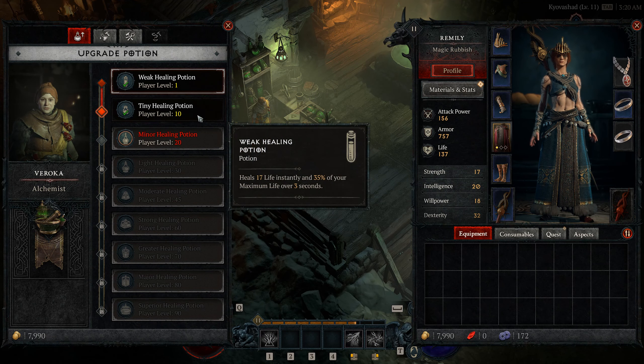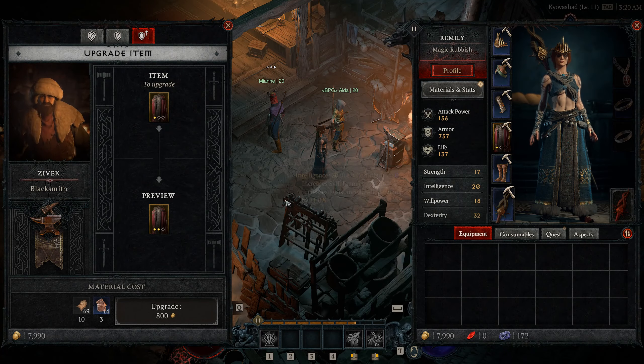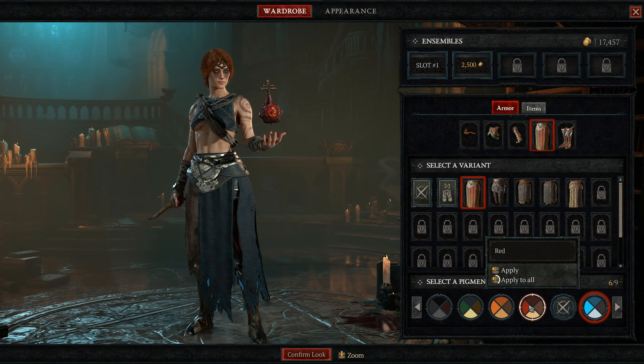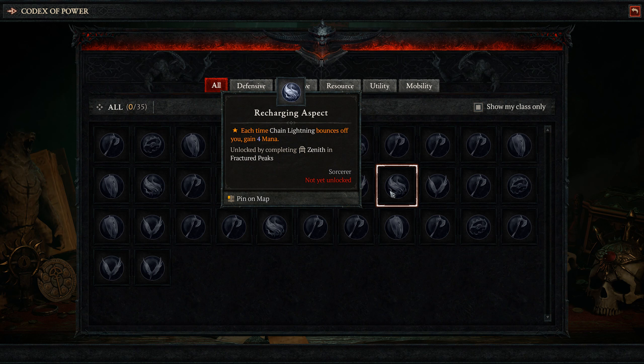Don't forget to upgrade your health potions at level 10 and then at level 20. You can also upgrade your gear or enchant it to change stats, apply a transmog set and color so you look cool. You'll also want to start working on obtaining your Codex of Power legendary effects, even if you can't craft them yet.